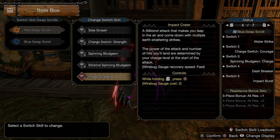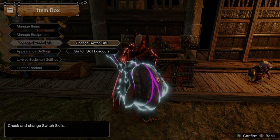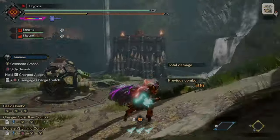Now let's go ahead and talk about our silk binds. We have the Spinning Bludgeon and the Impact Crater first, and then we will go through the Dash Breaker, Impact Burst, and the Keeping Sway.